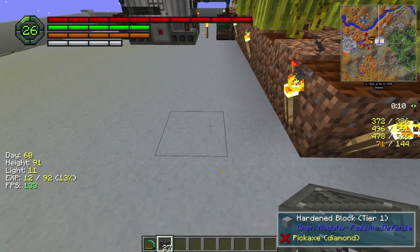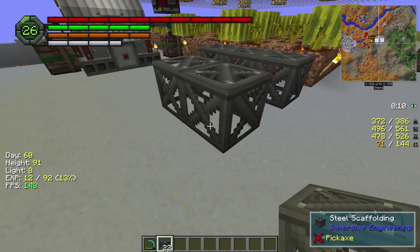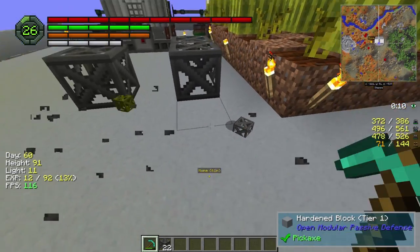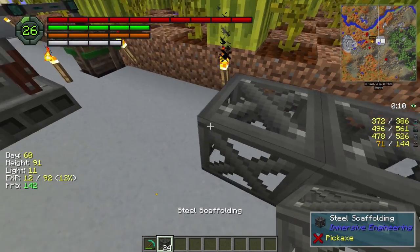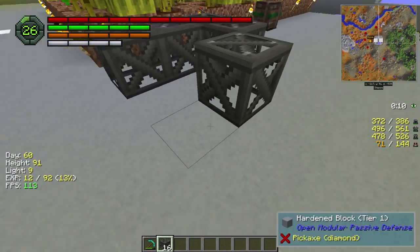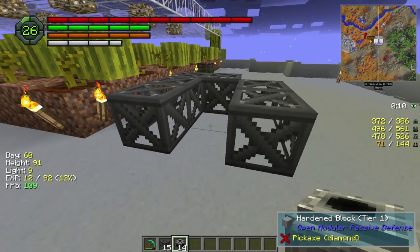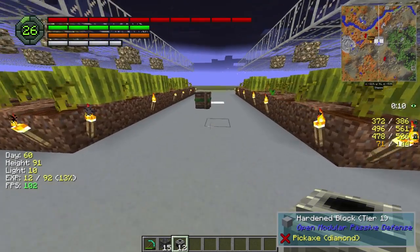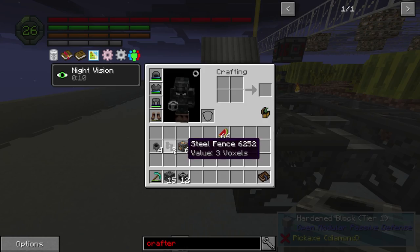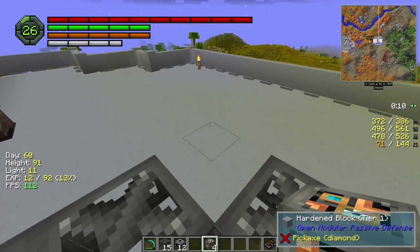There we go. Which way do we need to build this? I need the pipe forward, so I guess we need it like this. I'm actually gonna move that back one more block. I'm gonna grab some of this pipe and I'm just kind of building this from memory — you don't have to do it this way, you can look at the book. They're pretty simple to build once you've done it a few times, you just kind of remember it.